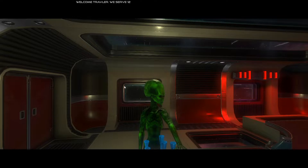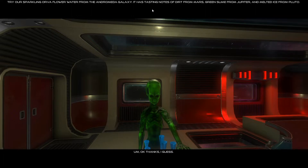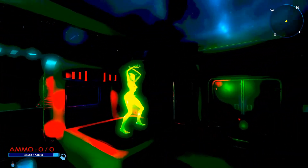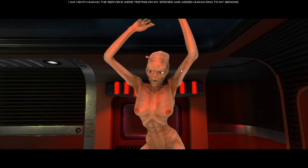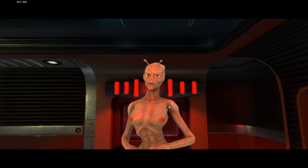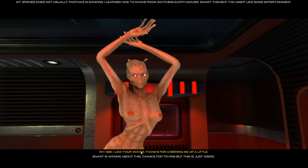Bartender: 'Welcome traveler. We serve 12 different variants of water from 12 different galaxies. Try our sparkling orva flower water from the Andromeda galaxy - it has tasty notes of dirt from Mars, green slime from Jupiter, and melted ice from Pluto.' Okay, I think I'll pass. Wow, look - she's glowing now. Hello. Does she know our name? Dancing Alien: 'Do you have human skin? You look kind of like a human.' Alien: '16.4% human. The Cervix were testing on my species and added human DNA to my genome. I learned how to dance from watching Earth movies - thought you might like some entertainment.' Thanks for cheering me up a little bit.